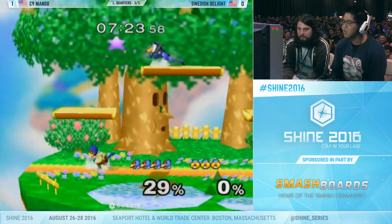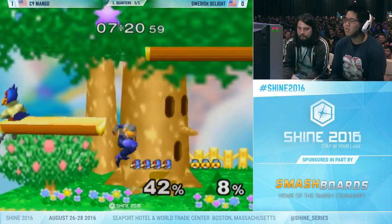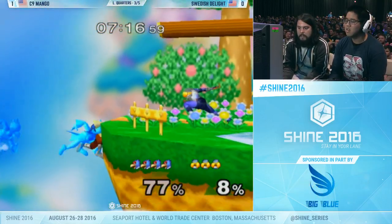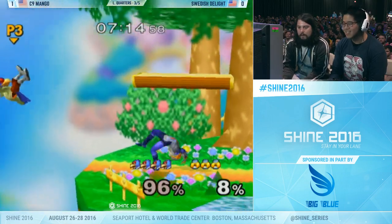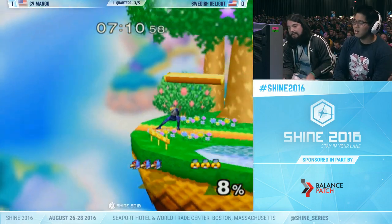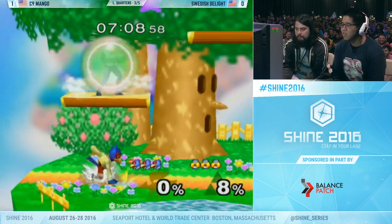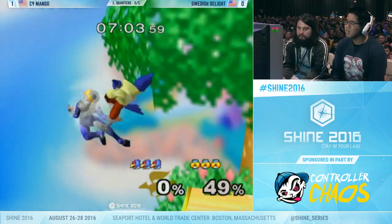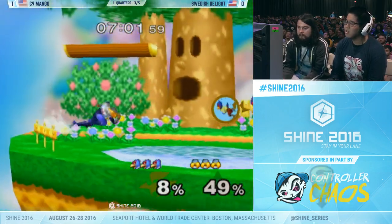Swedish needs to get this grab to start something off. Mango's just smash DI-ing all these hits that Swedish gets, not letting him get too much off of it. Nice — the second double laser in a row. Swedish finally converting a nice edge guard. That's what he needs right there. Anytime he puts Mango off stage, he needs to be very efficient in his edge guarding.